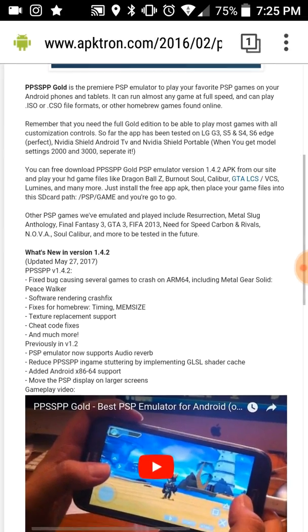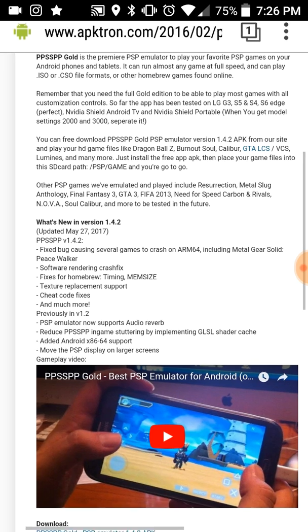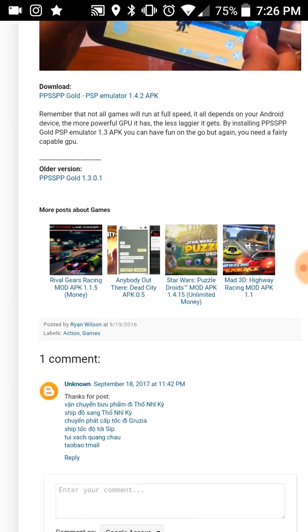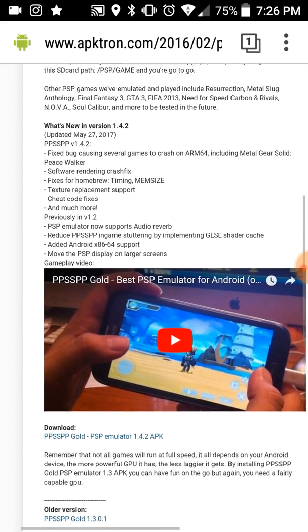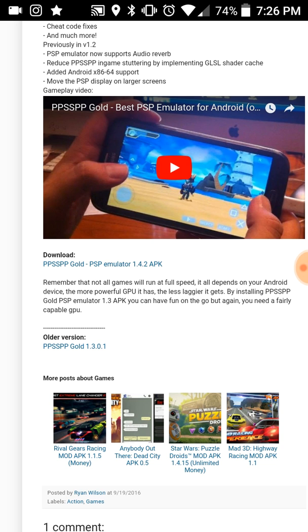As you can see guys, what's new in this version: they fixed all the bugs causing games to crash, software crash fix, texture replacements are supported, cheats are fixed, and much more. It also requires Android running 32 to 64-bit, supported for most Android devices and iOS users as well. You don't need a rooted phone.